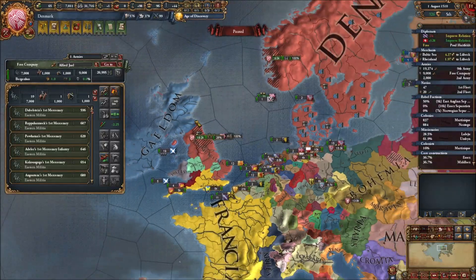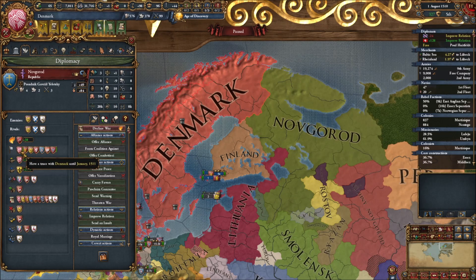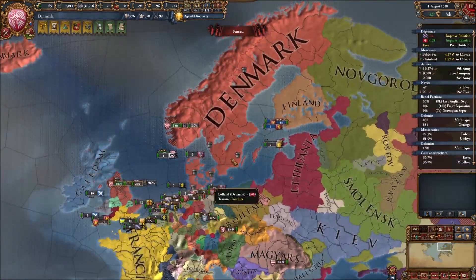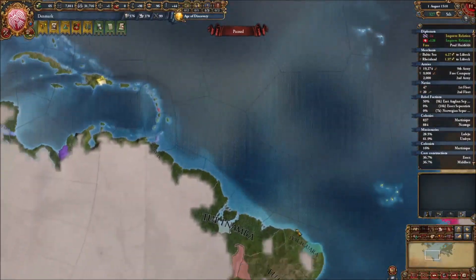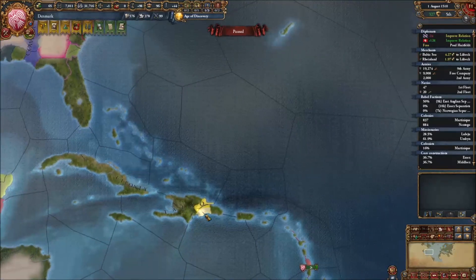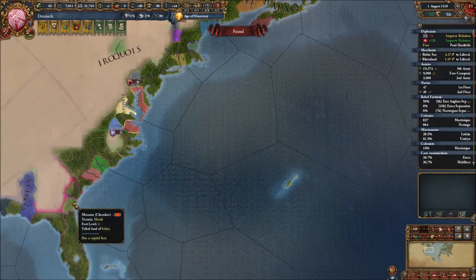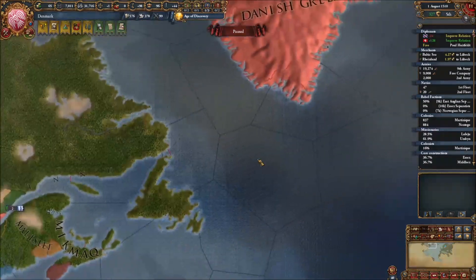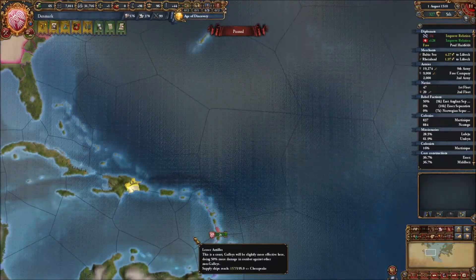In the meantime we need to decide what to do next. Novgorod definitely needs to be taken out - we have a truce with them until next year so that's coming up soon. We'll start moving troops that direction because they have two territories I need to take over. We'll also check the new world for anyone else who's decided to colonize. Right now I think it's just me and one Andalusian state, which is troublesome.